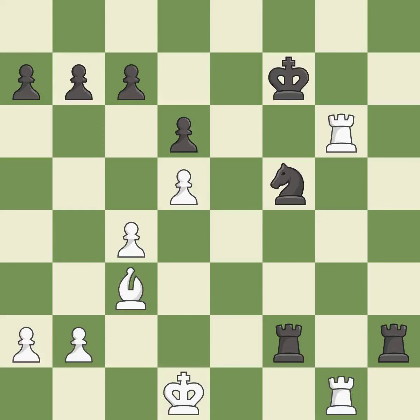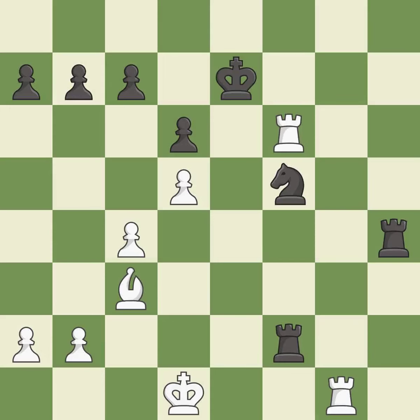This moves the bishop to safety. This loses a rook — it is a blunder. This is the way to win a rook. This is the only move that works. This took advantage of a mistake and white now has a winning advantage — it is a great move. This evades the check from the rook — it is excellent. This is the only good move — it is a great move.